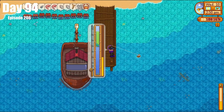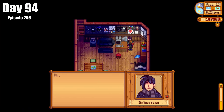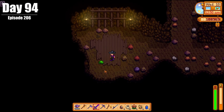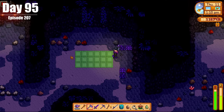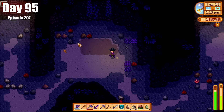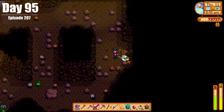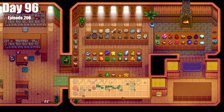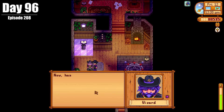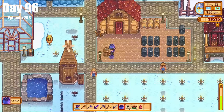On Day 94, we caught the pufferfish for Demetrius, celebrated Sebastian's birthday, and went hunting for Prismatic Slimes. On Day 95, we finally found the last Dwarf Scroll and found the Prismatic Slime for the Wizard — a truly amazing day. On Day 96, we delivered the Dwarf Scroll to the museum and our Prismatic Jelly to the Wizard. We also used Fairy Dust on our caviar and finished the bundle at the abandoned Joja Mart.